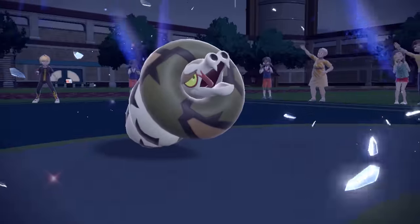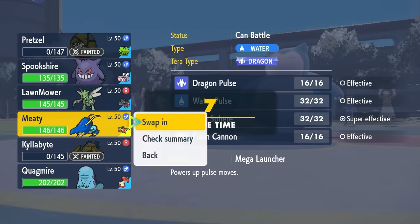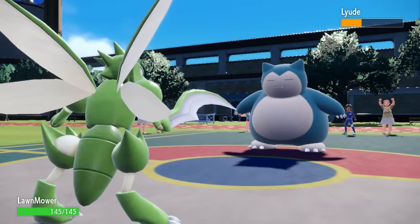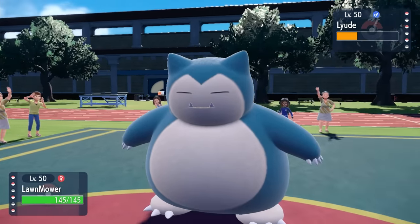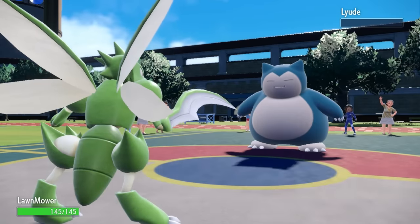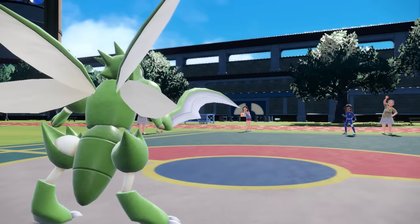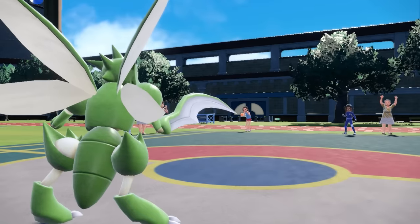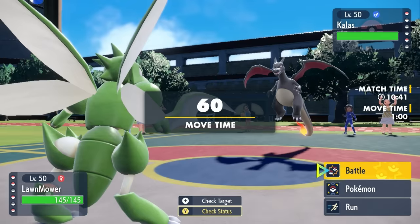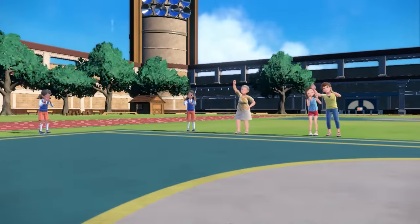They have Snorlax, Charizard, and Gengar left. I go into Scyther to finish off Snorlax with Close Combat — there's no Pokemon more satisfying to Close Combat than Snorlax, right to the big squishy belly. That knocks out Snorlax, and now they bring in Charizard — our mortal enemy. I can freely switch into Quagsire, which should be fine, while keeping an eye on Gengar in the back.